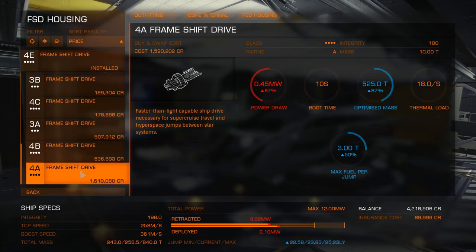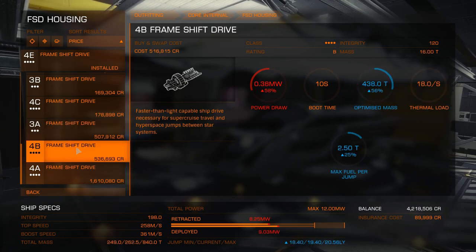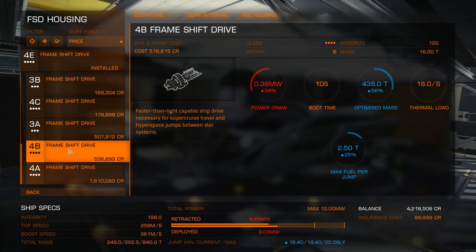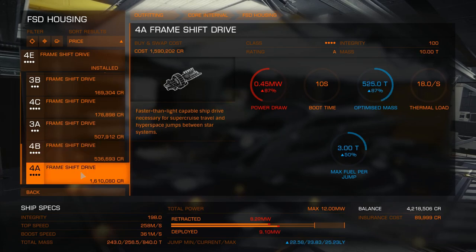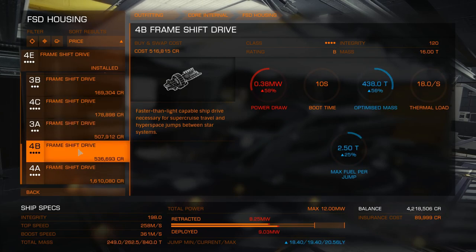Now for the frame shift drive. Ooh, 4A — I am tempted. That draws a lot of power though. I'll go for 3A. I can go for the 4B. It tells me the jump range: 18, 19, 20 light years. Okay, yeah, we can go for that. This one is 15 to 16 light years. Now I'll go for the 4B.